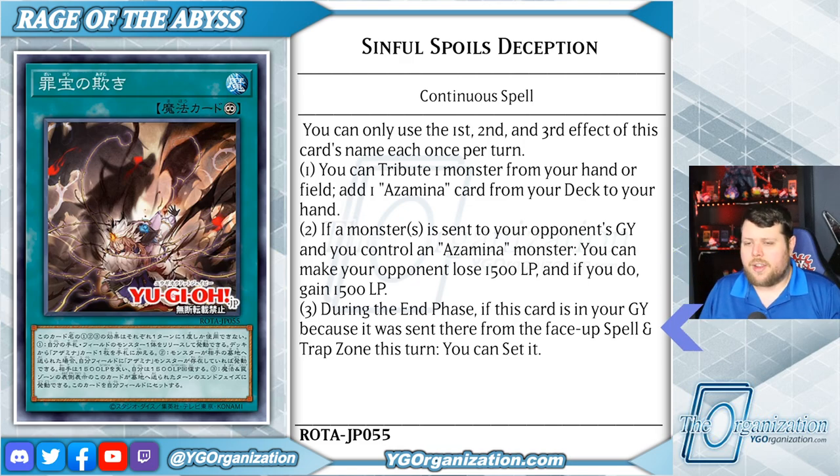Lastly, during the end phase, if this card is in your graveyard because it was sent there from the face-up spell and trap zone this turn, you can set it. This thing is incredibly nasty with the new Azamina cards, and that second effect in particular means they can't use any hand traps on your Azamina monsters without losing life points in time. And that is crazy.